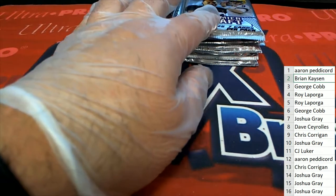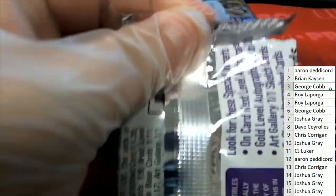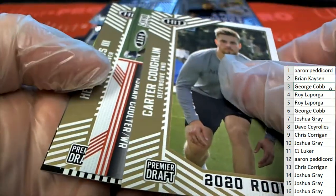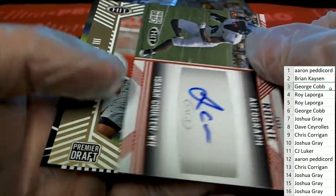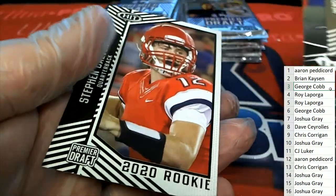Pack number three for George — a nice rookie auto and a DeAndre Swift Next Level card.